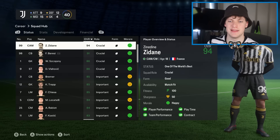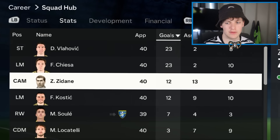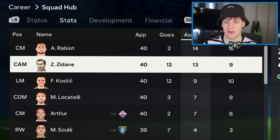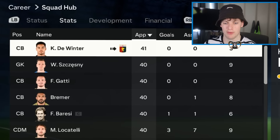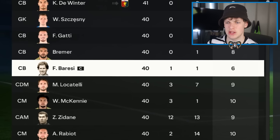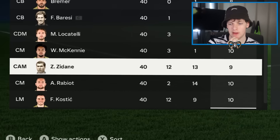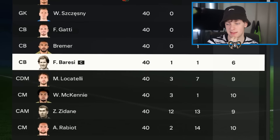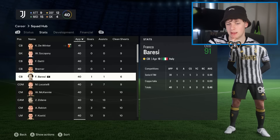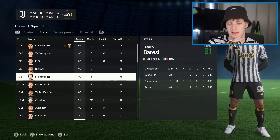At Juventus — Zidane versus Baresi. Zidane played the whole season: 12 goals and 13 assists, not even top assists — that goes to Rabiot. Baresi played the whole year at centre-back with six clean sheets. I think the benefit of the doubt goes to the attacking player — 12 and 13 plus nine clean sheets versus Baresi's six. I'm going to give this one to Zinedine Zidane.